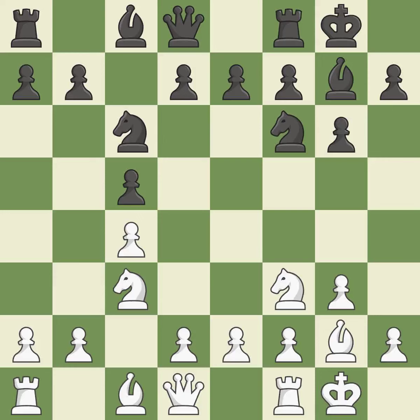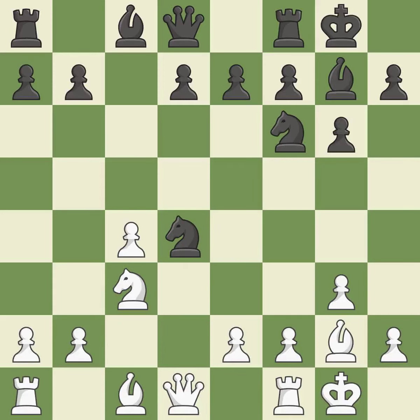Castling to the same side of the board as the opponent avoids some of the attacking associated with opposite-side castling. This makes winning a pawn a possibility. This exchange is fair — it is a fair deal after all captures, keeping the material balance in check.